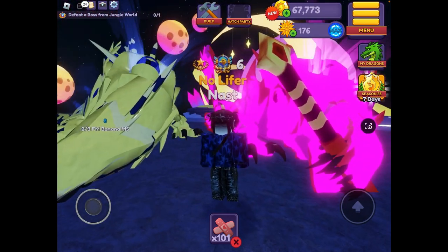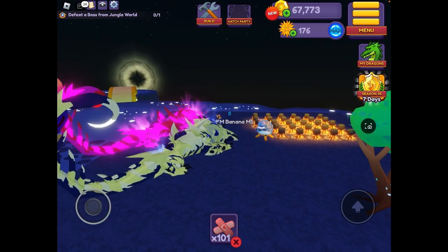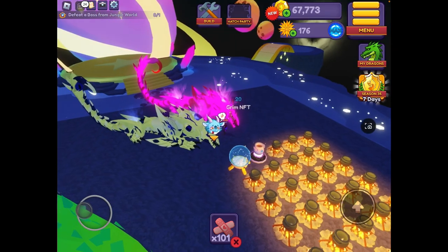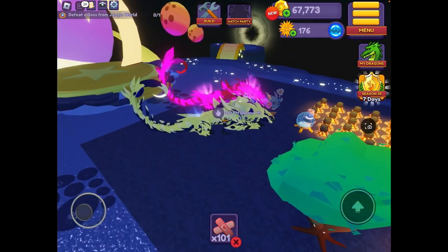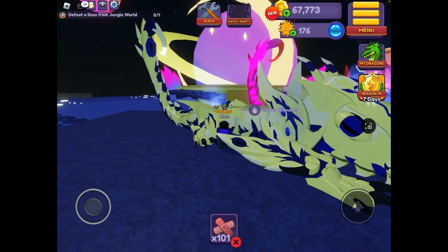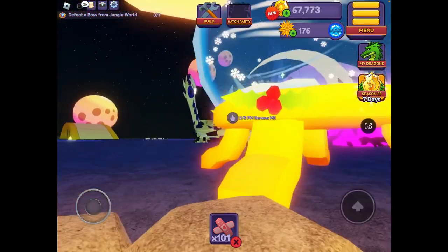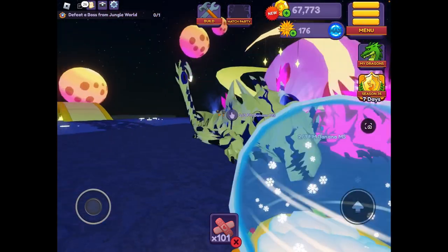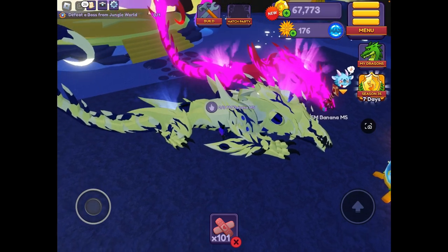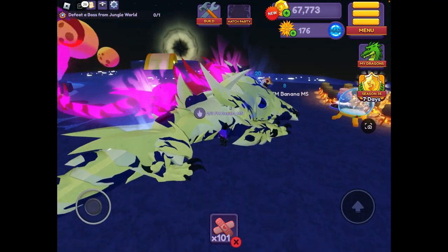So the difference between these two is this is a 2-out-of-3 themed order that is fully mutated. And the mutations on the dragon, if it doesn't move, are this part of the tail, the spikes, the eye, the neck, and the neck spikes — both top and bottom. And I think the back spikes too.